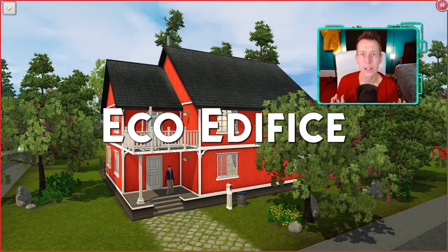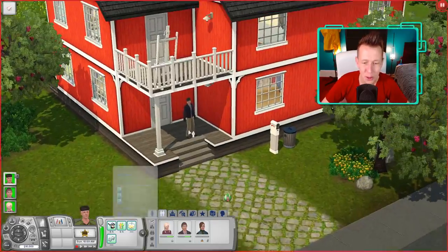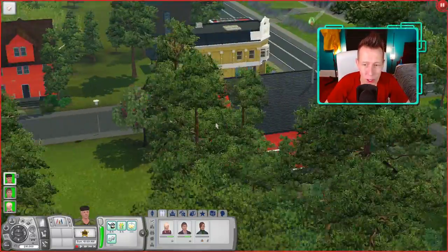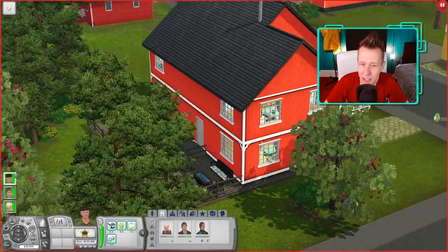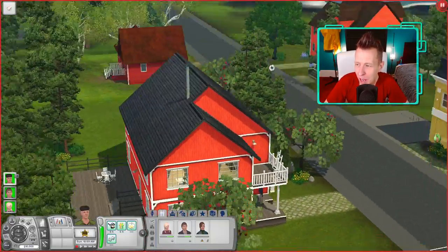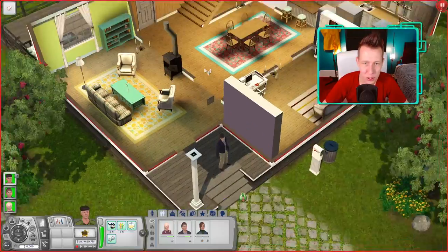Next up is Ecoedifice. This house is owned by Jesper and Victor — they're not married or anything, but I think they kind of should be. One of them adopted a daughter and now their house is filled with happiness and joy. Looking at the house, the red is a slightly different red than the last house we saw — a little less saturated, and the house is a little bigger, so I think that's an appropriate choice. I love the shape, I love the roofing — simple but straight to the point and they didn't screw it up.